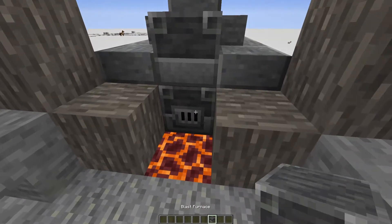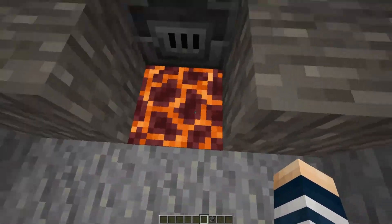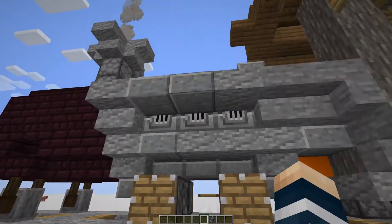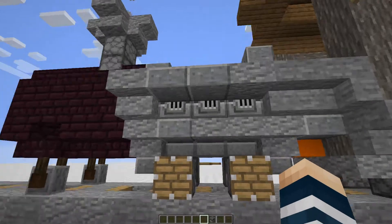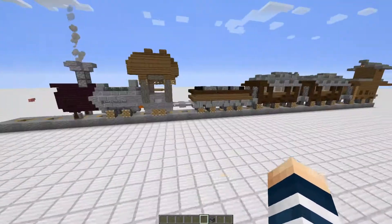Right here you could add a blast furnace with some magma or a coal block to look like where they burn the coal, and then you can just add details like this — that's your choice. I thought maybe it'd be cool. I built your train the best way I could.